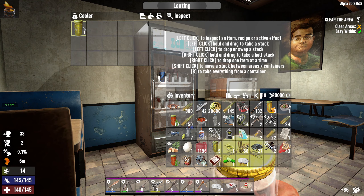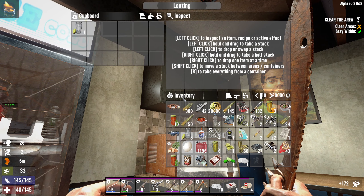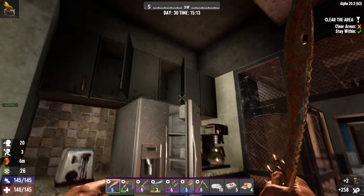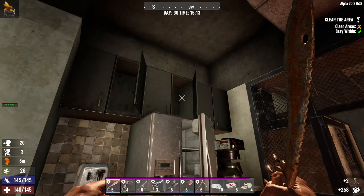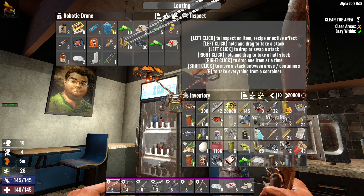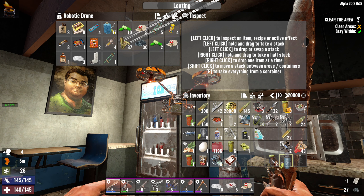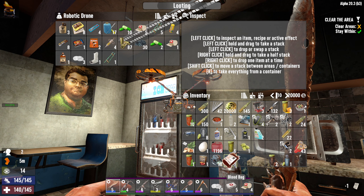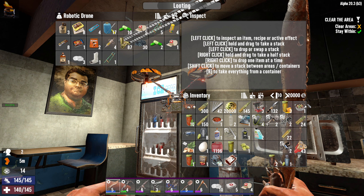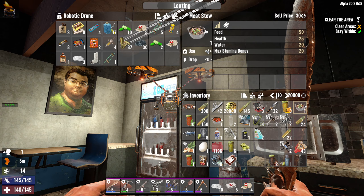I'm gonna use that. I'm gonna need to eat very soon. Oh, coffee — nice. That actually could be handy for the end. I should really drop a bunch of stuff off. I don't need buckshot or paper. Now my foods — these both give water which is a shame. That's a really good one, I might use that.